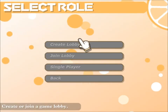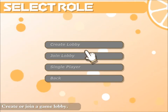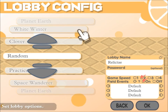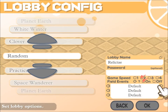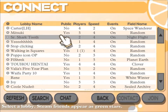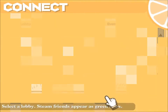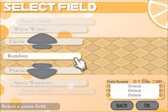We're gonna go into free play. For multiplayer, I don't believe you're able to use Steam to join. So you actually have to go into create a lobby and you can set things — your lobby name, what map it would be playing. I usually just leave it on random. Game speed, field events, all that kind of jazz. It's pretty standard multiplayer. We're actually gonna be doing the single player for the purposes of this video.